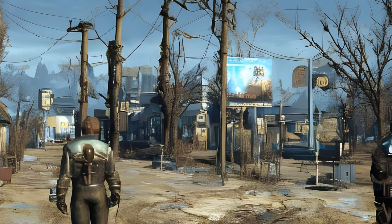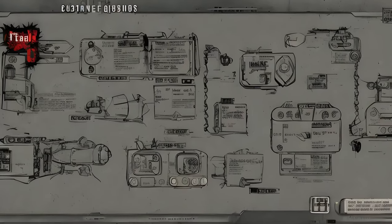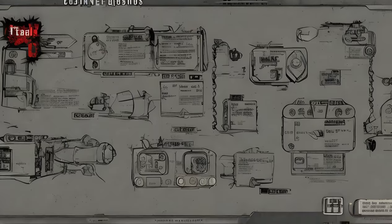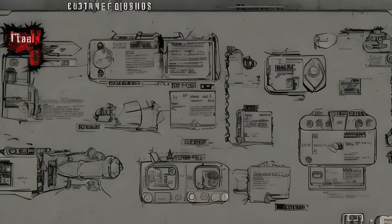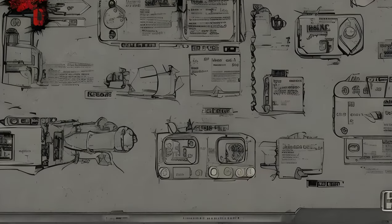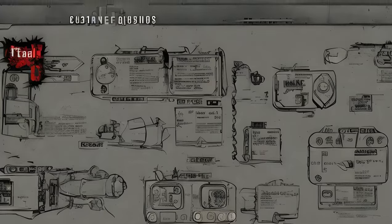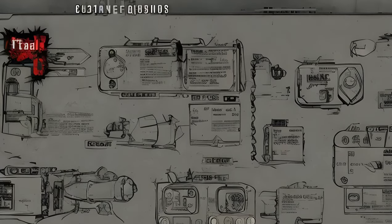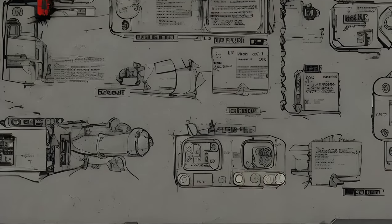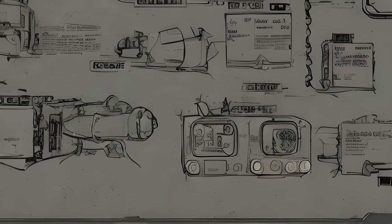Main Quests: All Aboard — location: Nuka World Transit Center. Given by: Nuka-Cola Family Radio or entering the Nuka World Transit Center. Reward: 200 plus XP, access to Nuka World. Form ID: XX000800, DLC04MQ00. Taken for a Ride — locations: Nuka Station, Nuka World Access Tunnels, Cola Cars Arena. Given by: Red Eye. Reward: 500 plus XP, full set of Overboss Power Armor, title of Overboss of Nuka World. Form ID: XX000801, DLC04MQ01.